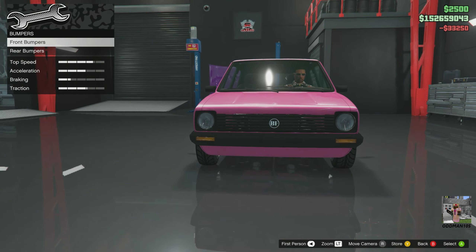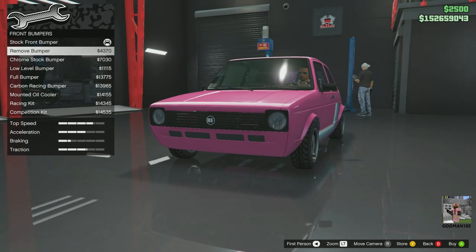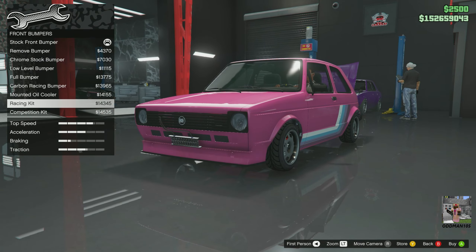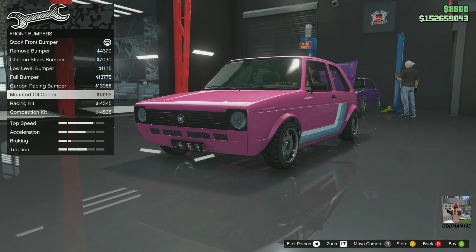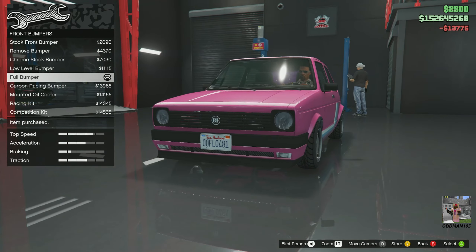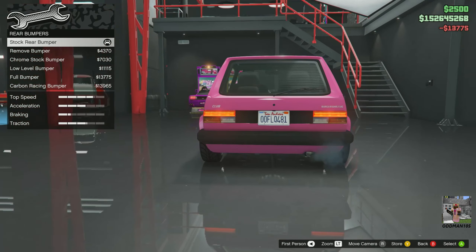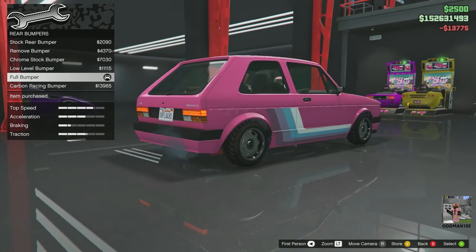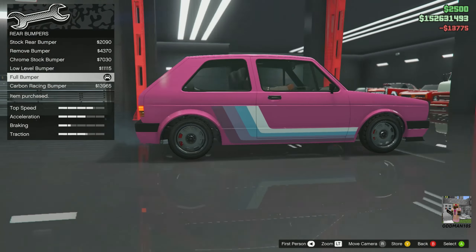Front bumper — there was a bumper option I liked. We're not going to do a rally build, so we're going to skip a lot of this. As you can see, it's got quite a few options. I want the full bumper on the front mainly because it's got the license plate. We'll also go full bumper on the back. It looks pretty nice — that's pretty much what the original Mark 1 looked like, so that's beautiful.